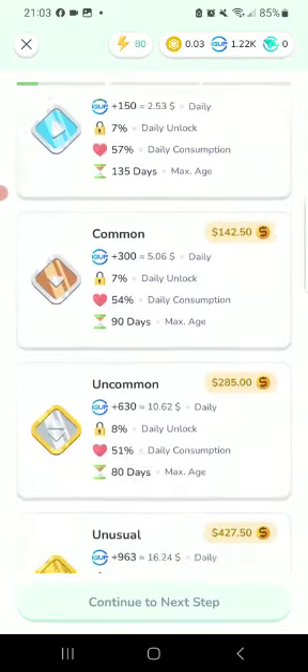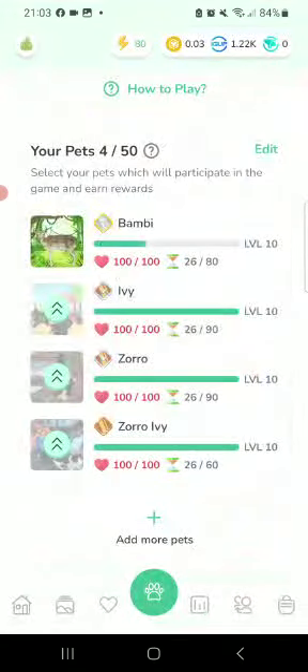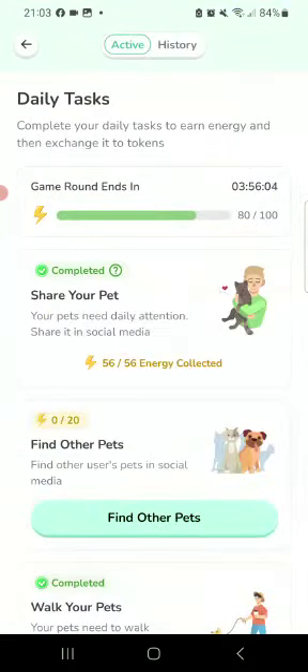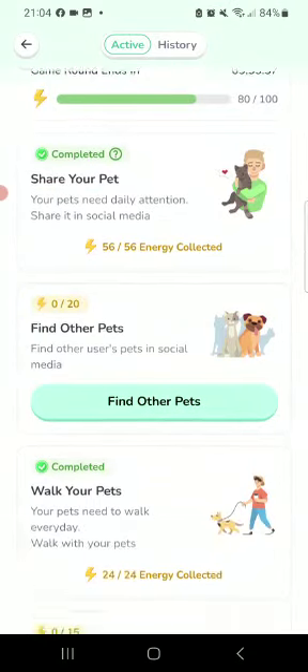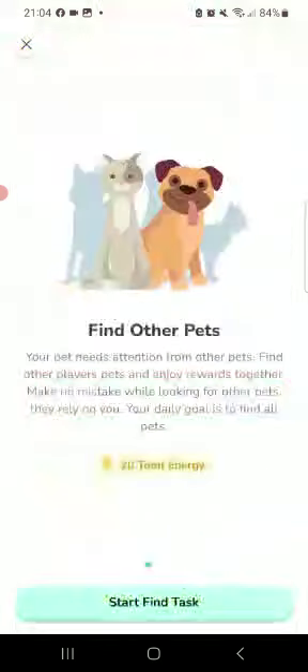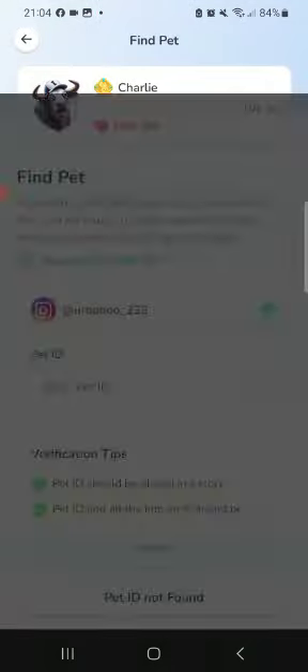You can see I've got some starters and some uncommons. Let's go to Start Playing — you can share your pet on Instagram, Facebook, or TikTok. You can also find other pets. Click here and start finding tasks.